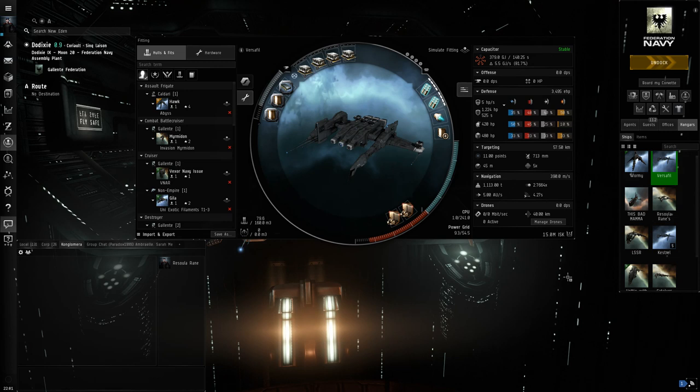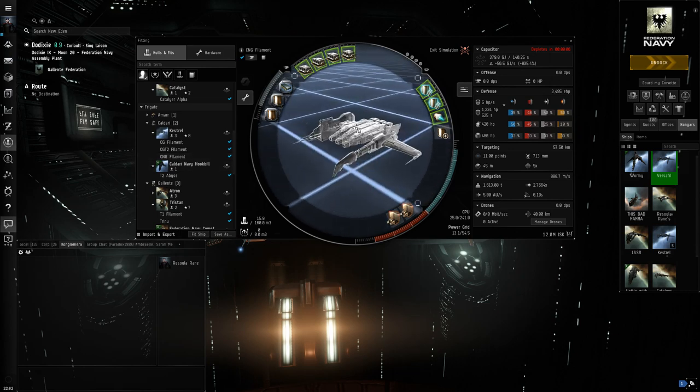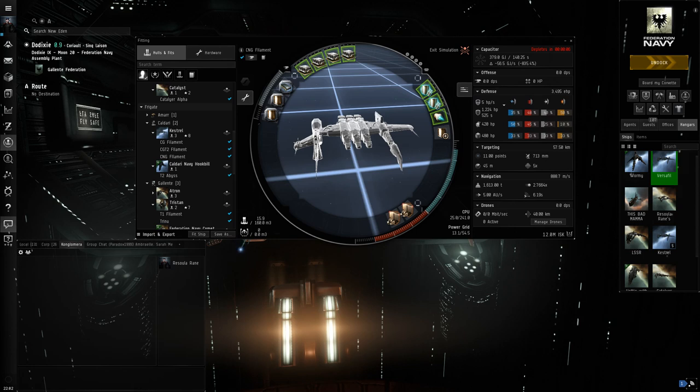Before getting into the fun details about how these things work, let's go over the fits that you and your friends can use. This guide is going to focus on running with two other friends. Right here is a fit sent to me by someone that watches the videos, and it's proven very reliable and versatile. This ship can do any type of filament — there are about five different types and they all have different effects — and this ship is reliable in every single type.